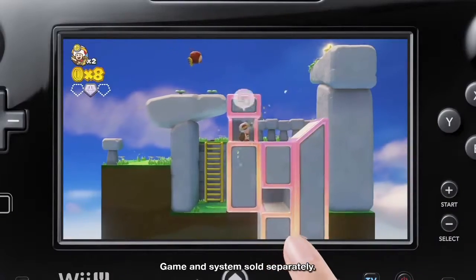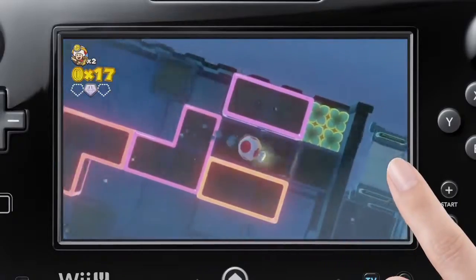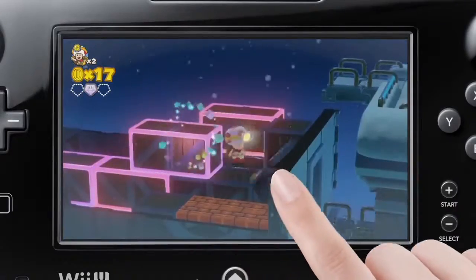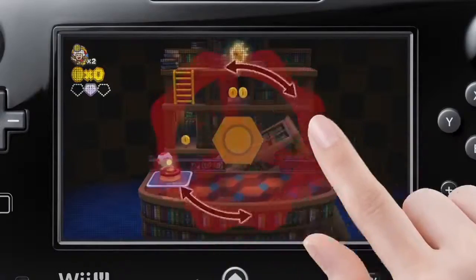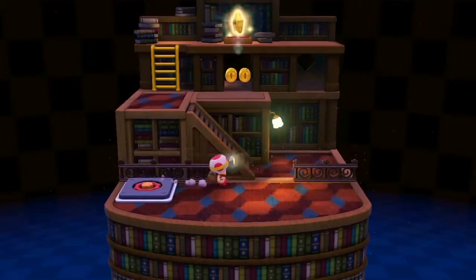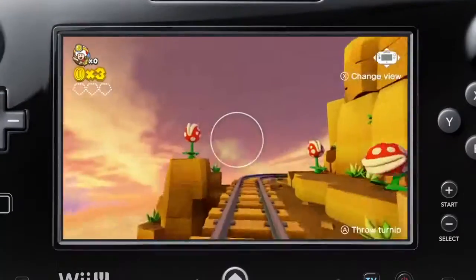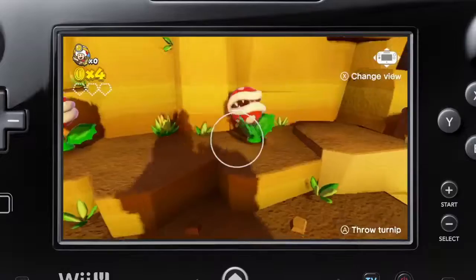Use the Wii U GamePad to interact with the courses and switch up the terrain in order to puzzle your way to the goal. And when your feet get tired, the Captain can always ride a mine cart through one of the roller coaster-like stages, throwing turnips at enemies along the way.